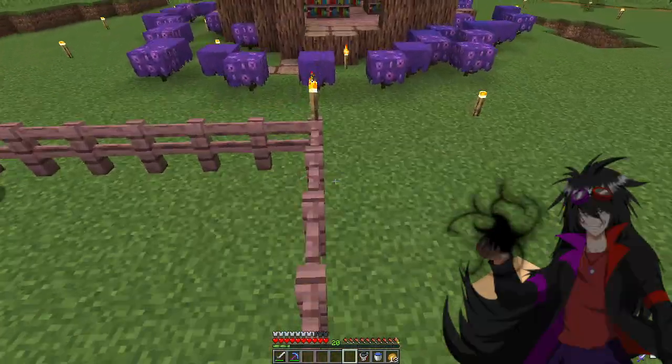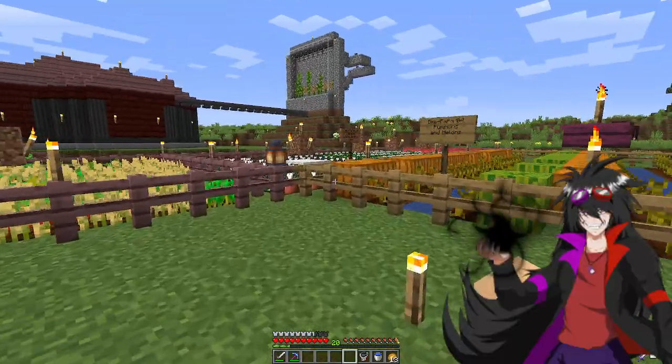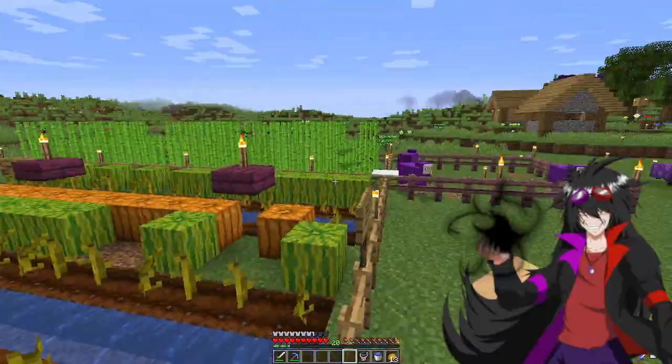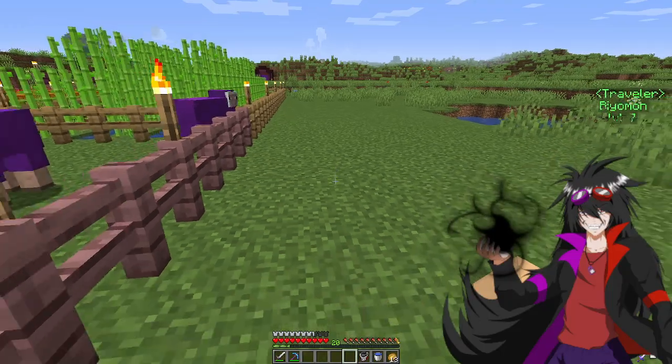I made a sheep farm and I'm gonna slowly make some more farms over here. I switched out a few of the fences to make things look a little bit nicer, made a sheep pen. I think the next pen will probably be a cow pen right beside it.